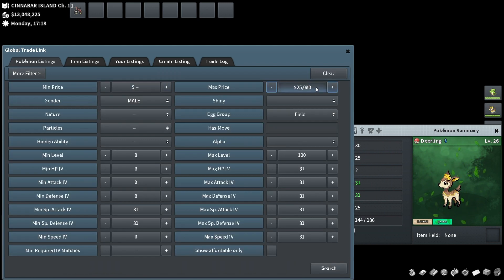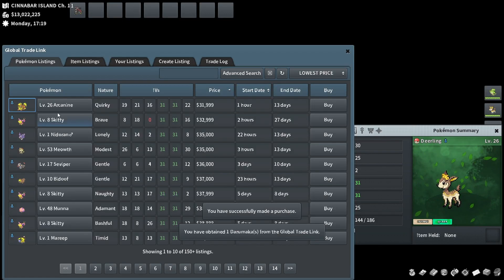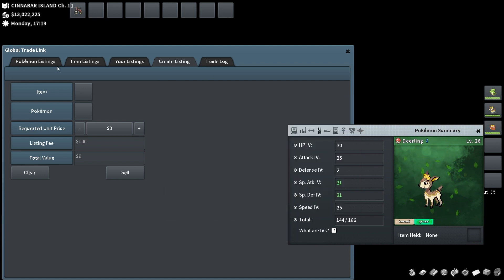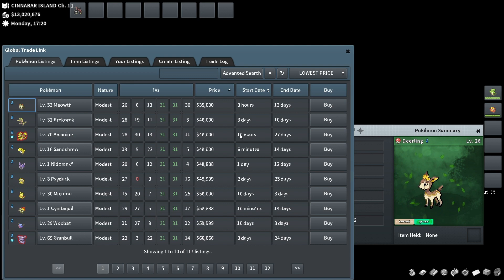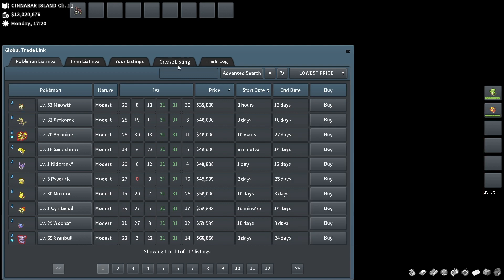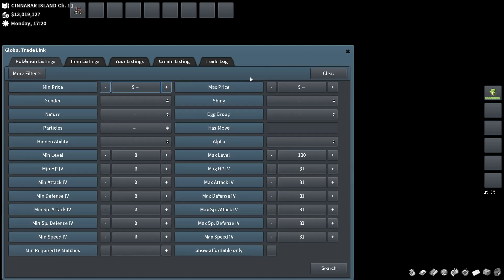It costs more than 25k so we're getting rid of this filter for a second. Oh, this just got posted — let's buy that up. Which technically breaks the rule but I don't really care. It's Modest as well, so selling that second — it's even better. Let's go 30,999. I thought changing to nature Modest to pair with the 31 special attack would make more of a difference, but clearly it does not.